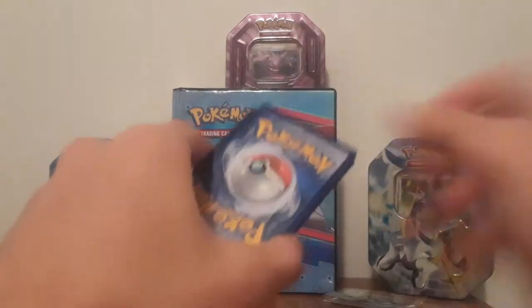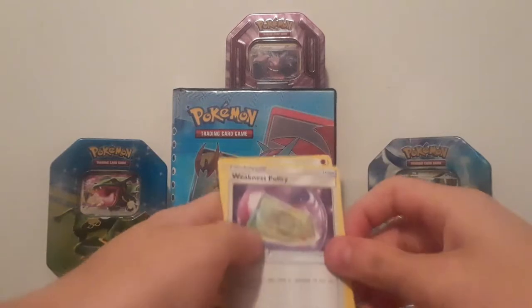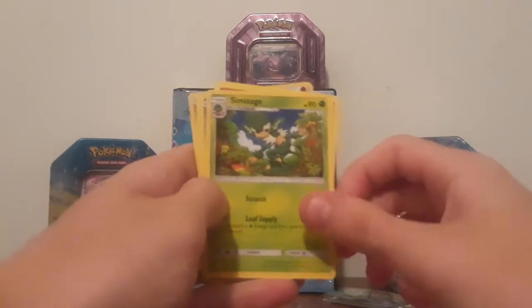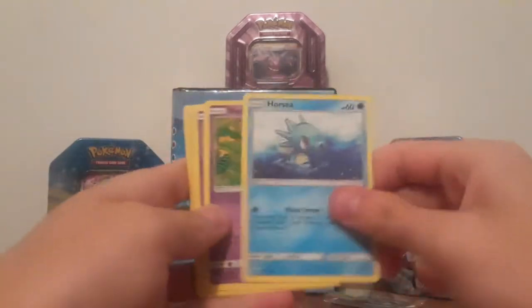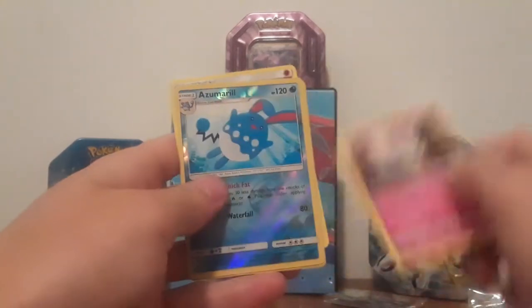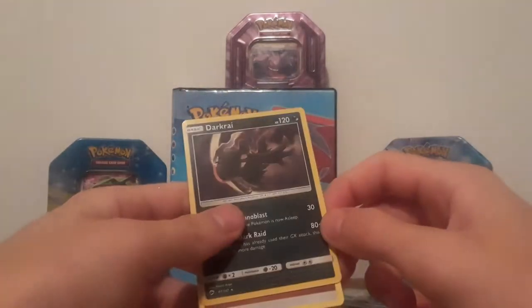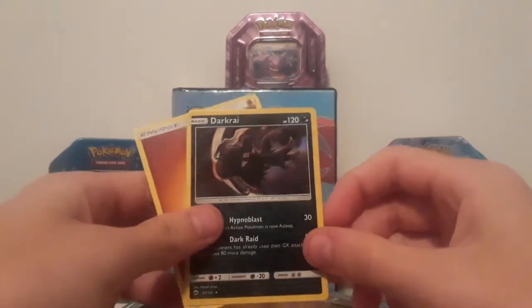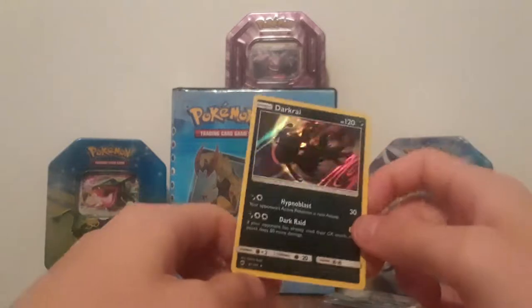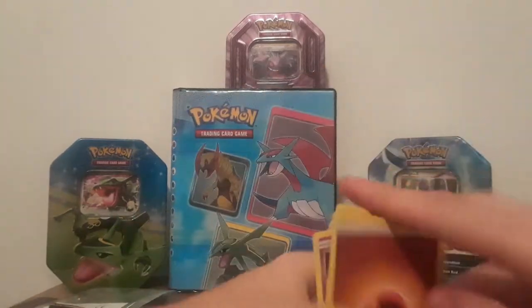There we go — one, two, three. Polygon 2, Weakness Policy, Simisage, Mudbray, Horsea, Venipede, Sandygast, Morphon, Azumarill or whatever, and a Dark Raichu hollow rare. That was my first actual EX pull — that's a win!